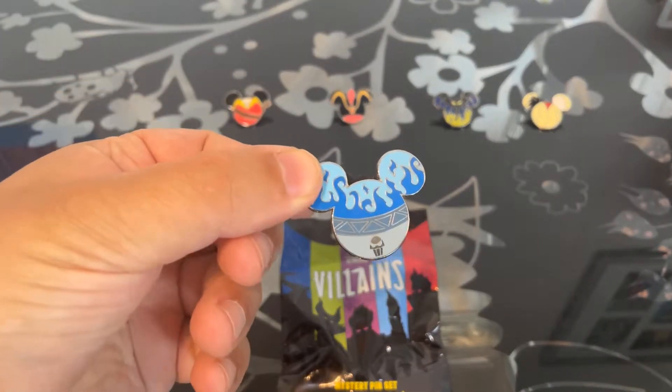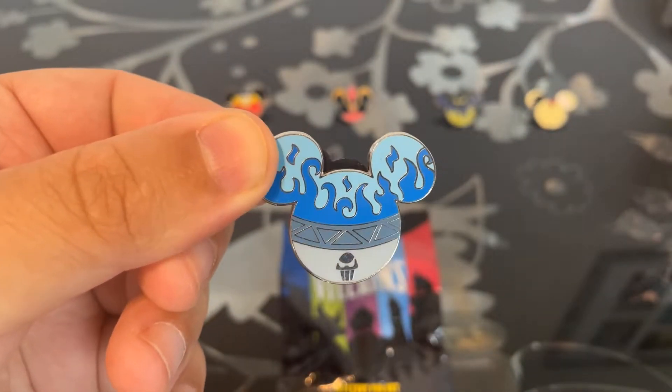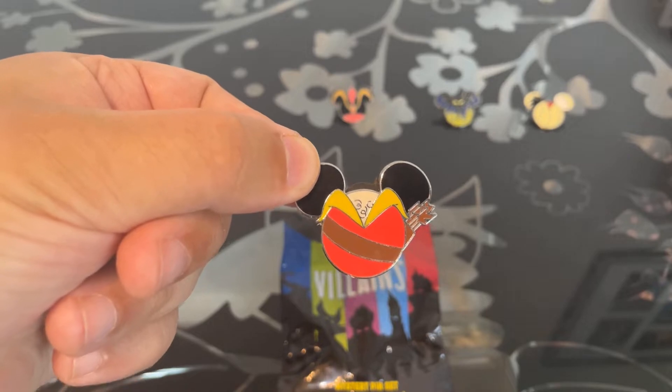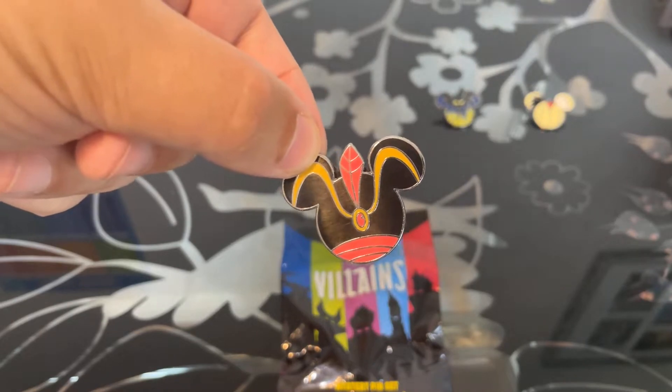So just to run through these. Tony, do you want to go over these ones? So we've got Hercules, which is one of my favourites — it's a really cool pin. Then we've got Gaston with the chest hair. Then Jafar from Aladdin, it's a really clever design — they've used his hat, which is brilliant.